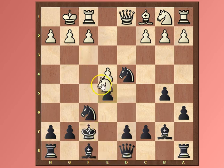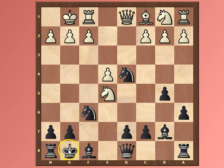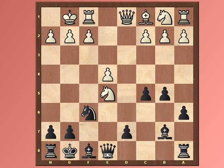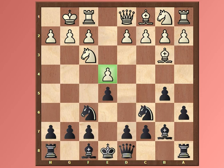After Nxd4, the move White might believe leads to advantage is Bxf7 — it's very important to look for tactical ideas. King takes, then Nxe5, Kg8, and Qxd4. It might seem like White has the advantage because the king is uncastled and Black isn't very developed. But after c5, chasing the queen away, then Qe8, Black seems fine — the e4 pawn is hanging, Black has the center and the bishop pair. So White doesn't go for d4 anymore.